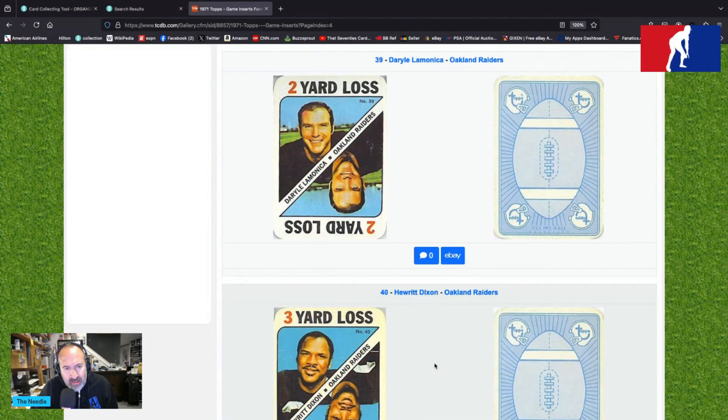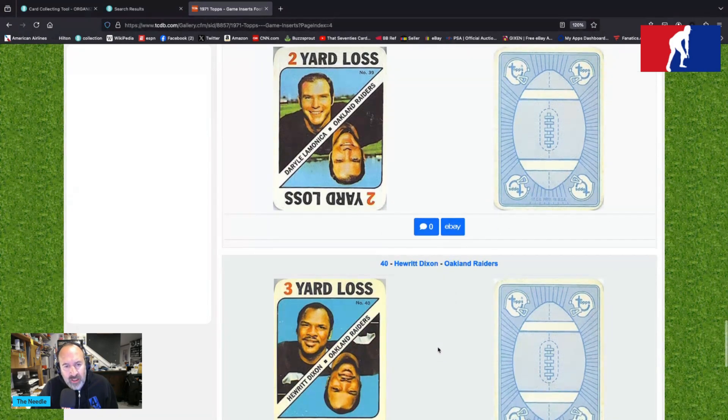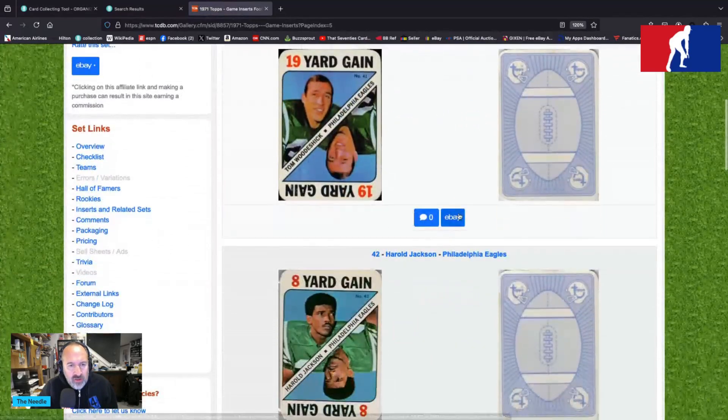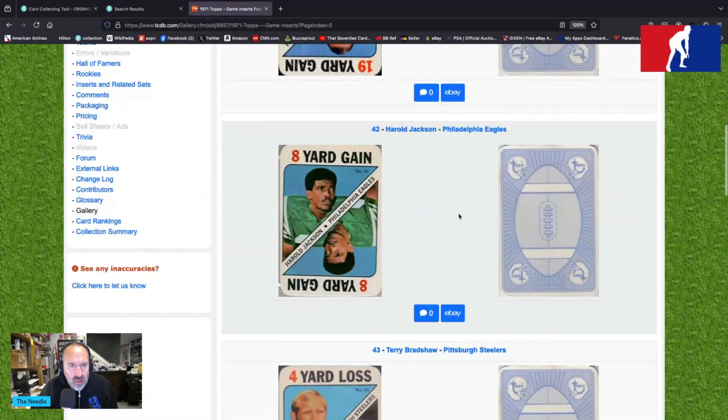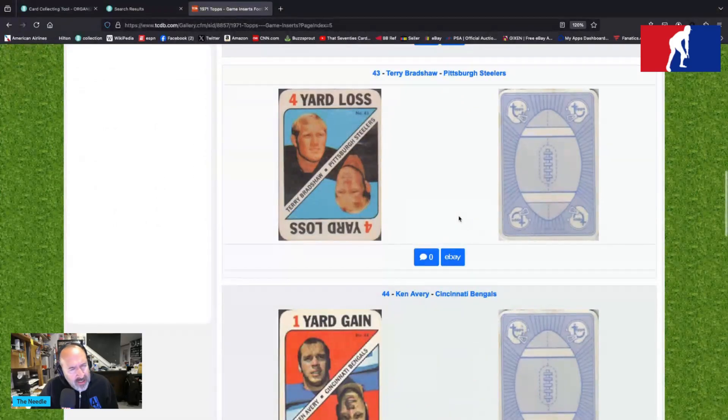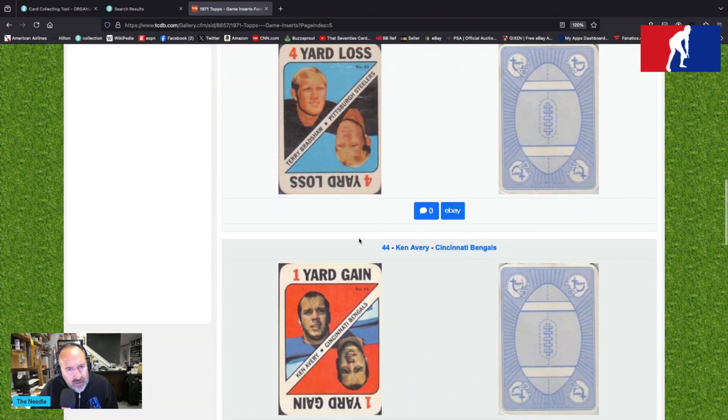Hewritt Dixon — that's H-E-W-R-I-T-T — who would do that to us? His parents, I guess. Tom Wichick. Harold Jackson — two Eagles, cards 41 and 42. Terry Bradshaw, his rookie year card — or second year card, I believe, due to the anomalies of the Topps football printing process.